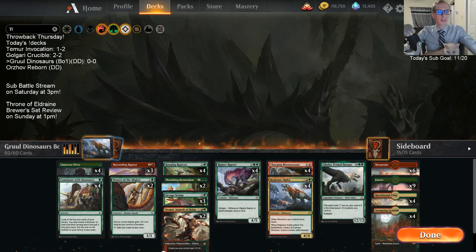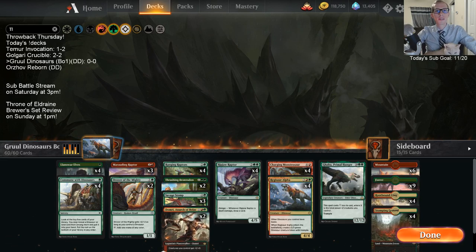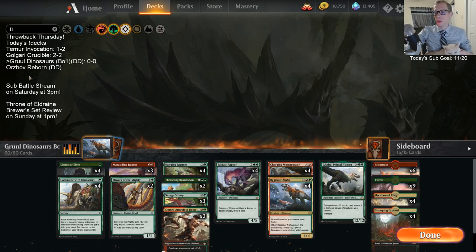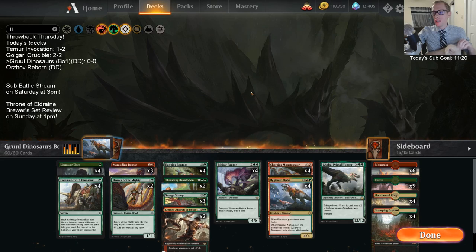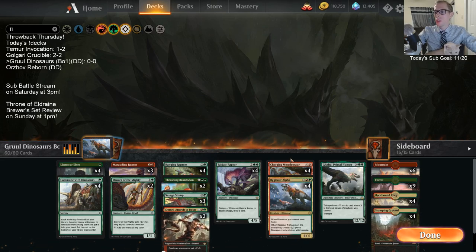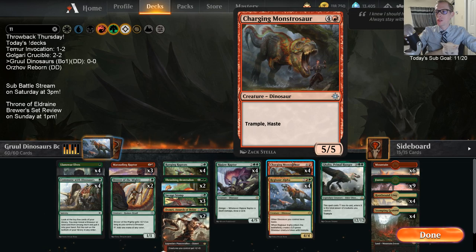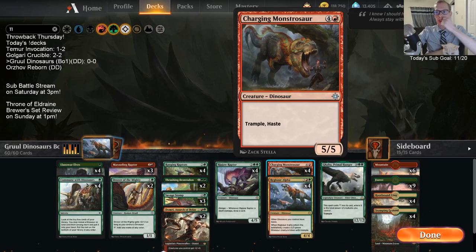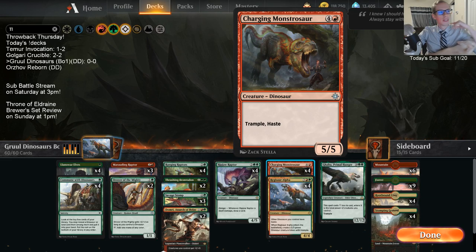Welcome everybody in Twitch chat and everybody on YouTube watching this video later for some Gruul Dinosaurs in best-of-one. We got some best-of-one action here. We are going to be smashing with some dinosaurs. I'm particularly excited to play four copies of Charging Monstrosaur, going along with the four Regisaur Alpha. We're just going to be attacking with these things. This is a really underrated card - five-five trample haste is no joke.